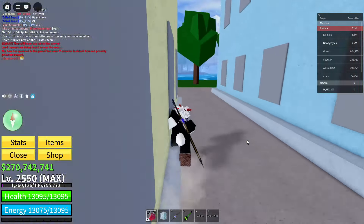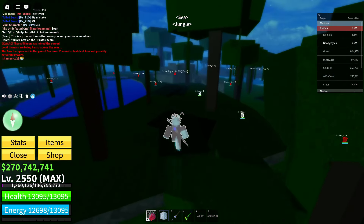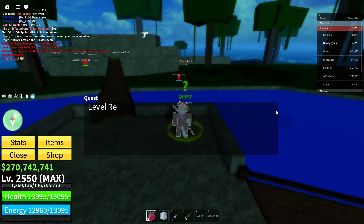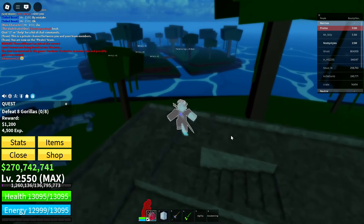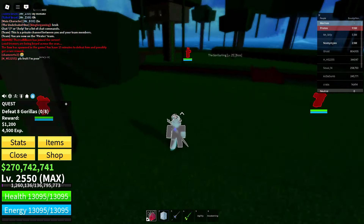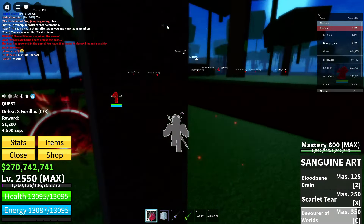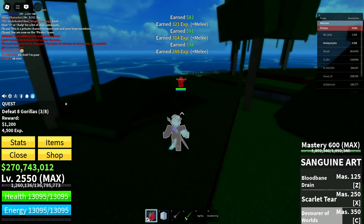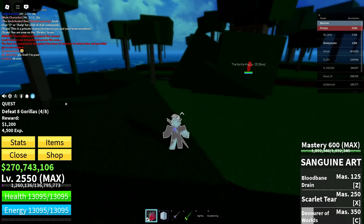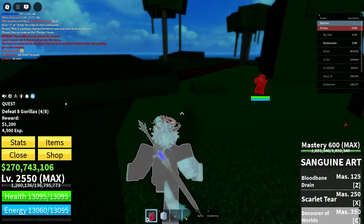Now get yourself any quest — any quest will do. I'm going to grab a normal quest from the adventurer. Once you have the quest, complete it. I chose a quest where I need to wait for enemies to respawn and kill them again, so just wait for them to spawn and complete it.